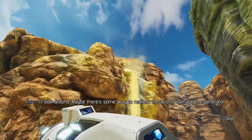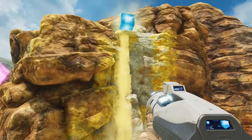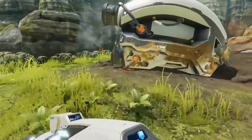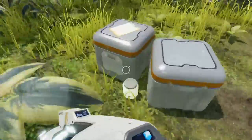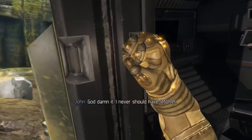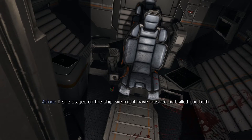I'll look around here — maybe there's some way to redirect the acid to damage the generator. Okay, well if we use the block, that should take care of that. And now we get to the escape pod. See if it looks in decent shape. God damn it, I never should have left her. Yeah, I'm kidding. No — if you'd gone with her, you'd be stranded in the escape pod. If she stayed on the ship, we might have crashed and killed you both.